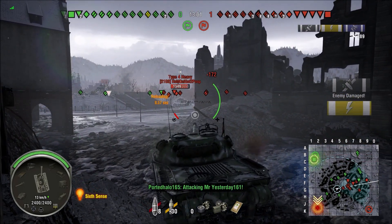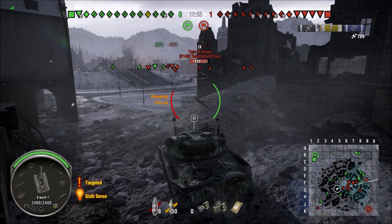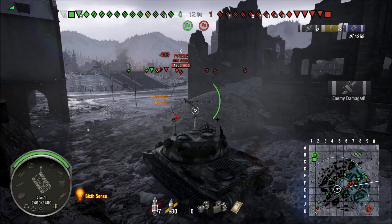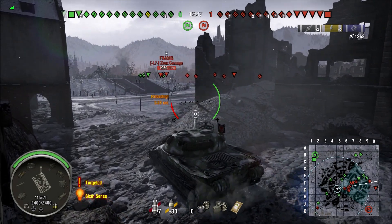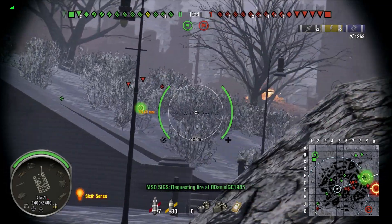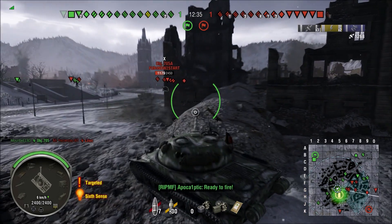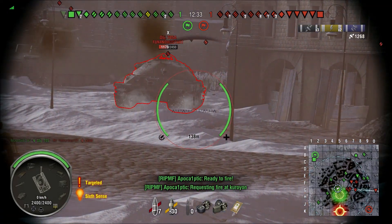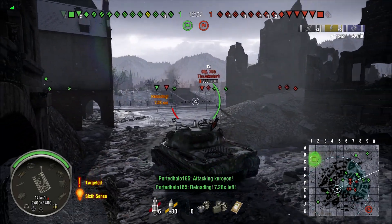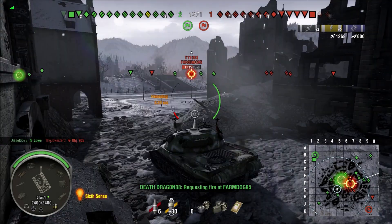We see this Type 4 Heavy with his side fully exposed, so we should be able to put a shell into him — we don't need HEAT for that. This position seems pretty good for now. This guy's looking at me though — last thing I want to do is look at him. Object 705A fires, so we're going to try to put a shot into his bottom plate. I had an easier shot on the Type 4 over there but I went for the bottom plate of Object 705. Not sure why I did that.